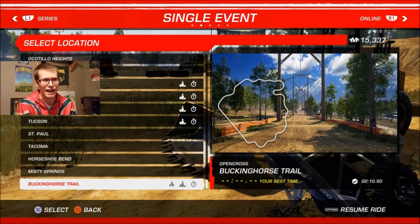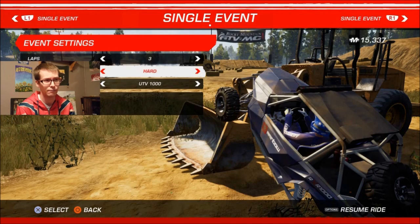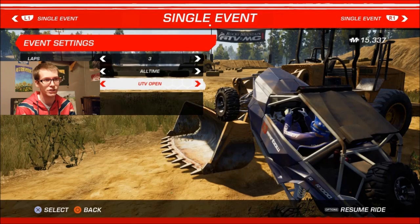We're gonna be racing at Bucking Horse Trail today. This is actually a really big track — I think it might be in the main area from when you first start the game and it goes around it entirely. Estimated lap time is two minutes and ten seconds, though I'm guessing it'll be less. We're doing three laps with difficulty on beginner by default, all-time, and my competition is just UTV Open.